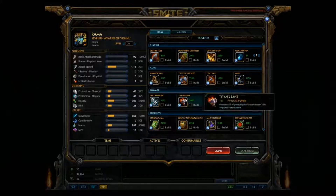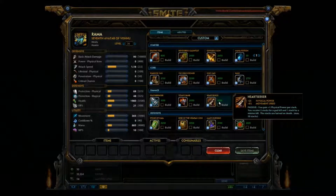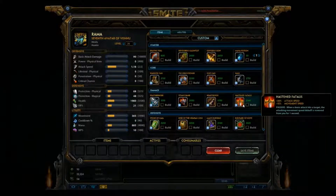A lot of people build Titan's Bane as their last item. I like to build Hasten Fatalis most of the time with Rama, but you can do Titan's Bane, Heart Seeker, Hasten Fatalis — really whatever you want. It's probably going to work out just fine. Late game it's really all up to you and your play style. I like to chase with Rama, so I get Hasten Fatalis. I know there are a lot of other items that you can get that are better, but that's just what I like to do.